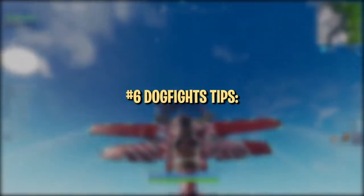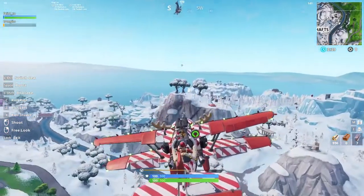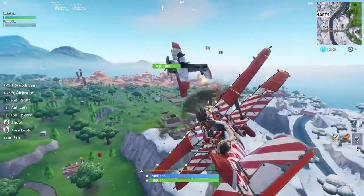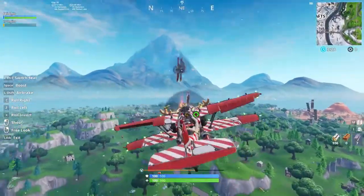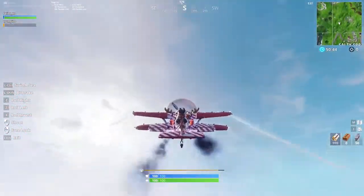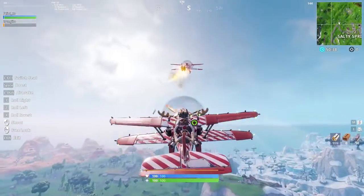Dogfights — aka plane fights — are the first real showing of aerial combat we've seen in Fortnite, and they are a ton of fun. The airbrake is a huge part of controlling your movement and repositioning midair. You can use the airbrake to essentially stall your plane in the sky, allowing you to track the enemy or take a different angle to the fight. If a plane is right on your tail, you can use the airbrake to slow down and trick them into passing you, giving you the advantageous position. It is one of the best tools in your kit, so make sure you play around with it.